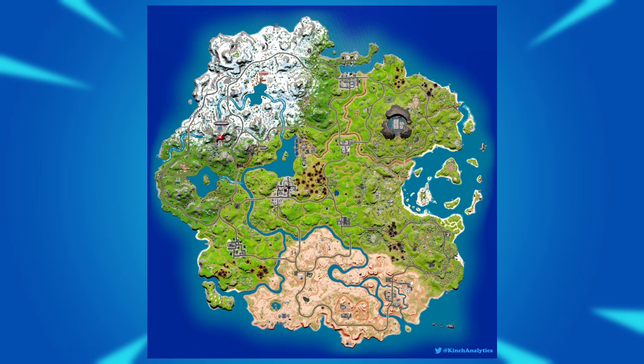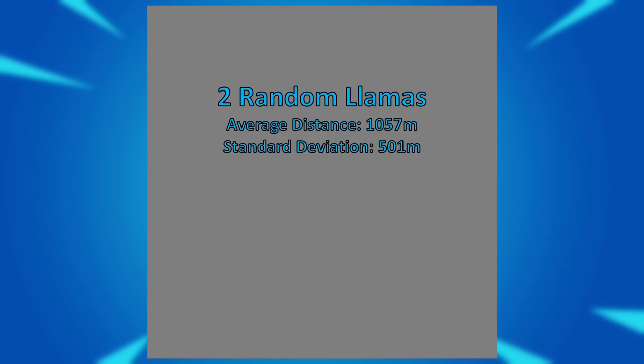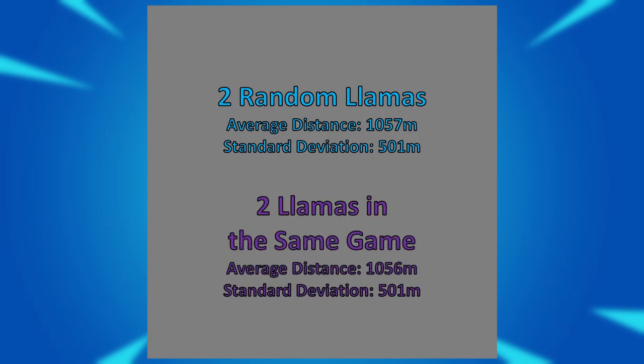Let's refocus on where llamas will realistically be in your game. There are 6 llamas in each game, but will they be spread out or can they be clustered together? I ran some mathematical tests to check whether the game intentionally spreads out or clusters llamas within each game, or whether it's just random. I calculated the distribution of the distance between two random llama locations from the 500,000 that I have, then compared it to the distribution of the distance between each pair of llamas within each game — and the results were identical. This implies that the llama locations within each game are independent of each other, and they do not intentionally spread them out or cluster them together.